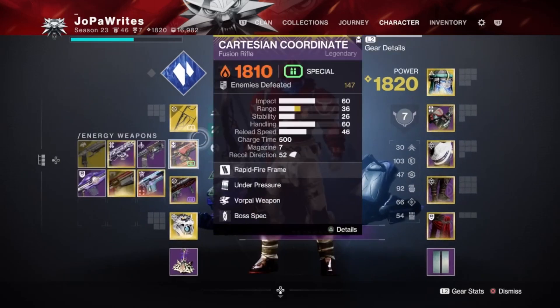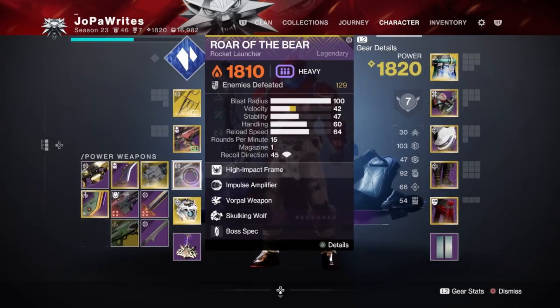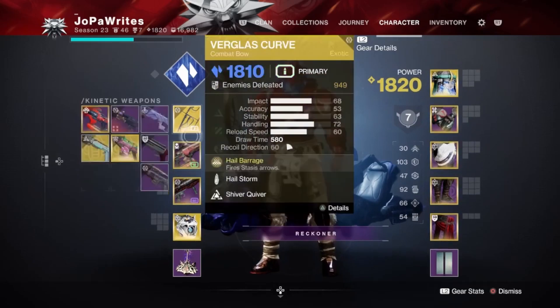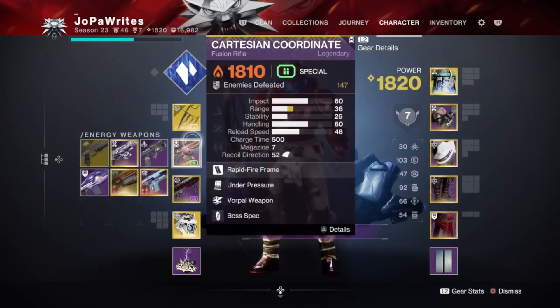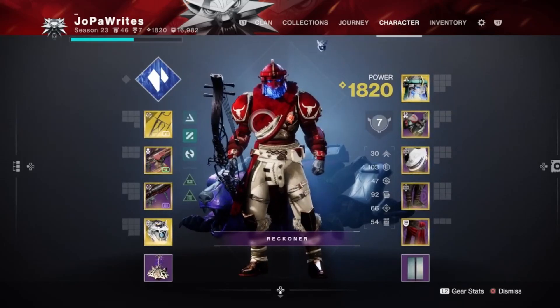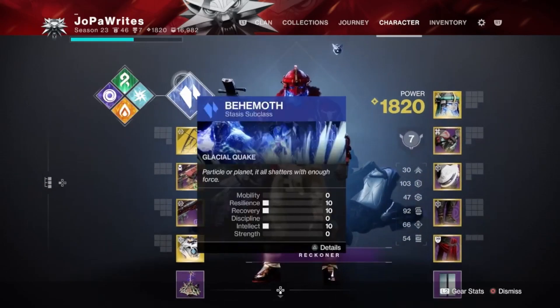I'm also running Cartesian Coordinate as well as the Roar of the Bear, although you can use any Solar Rocket or Solar Special Weapon here as well. It just depends on personal preference. These are my favorites, that's why I'm rocking them, but they're not going to make up the bulk of this build — they're just there for DPS in case I need to do heavy damage to bosses and champions.